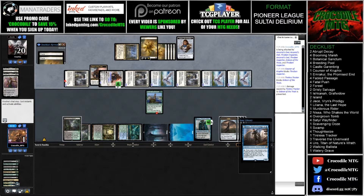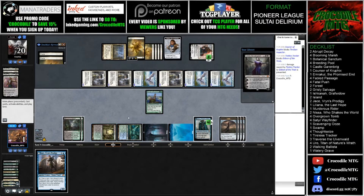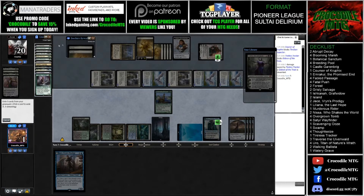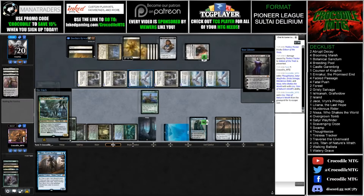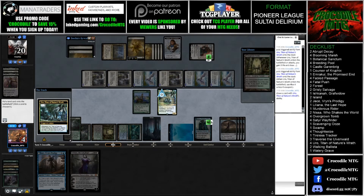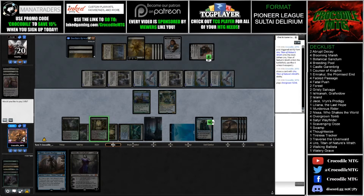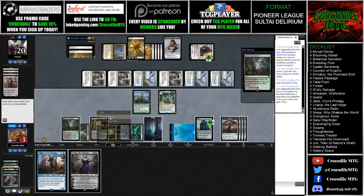I don't think there's anything we can draw to help us get out of this. I think we just play Uro here, and that's the best thing we can do - and I think we just die. Yeah, there's just nothing we can do here. We're going to go ahead and concede. There's no point in playing Liliana and just showing our opponent more information.